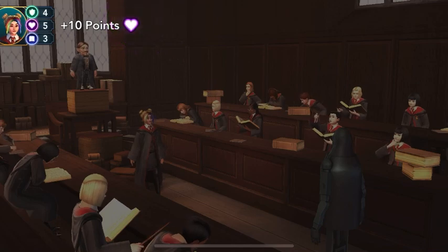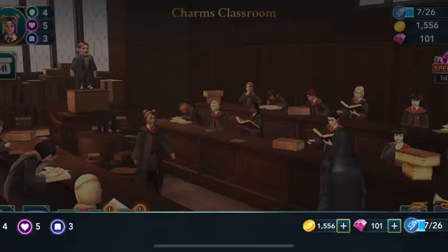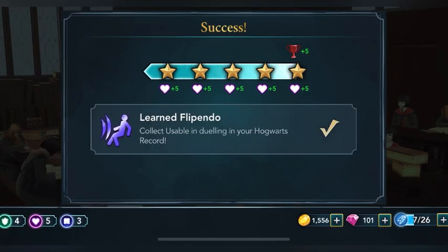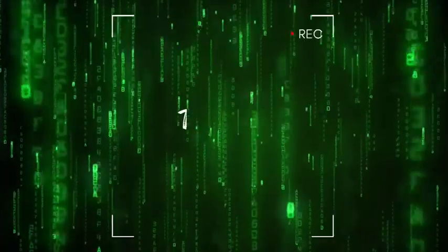In normal actions, aim for the maximum five stars. If house points go down that's expected. We have now learned Flippendo. Thank you guys for watching!